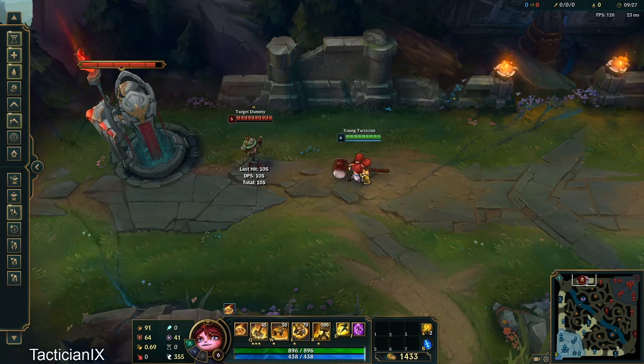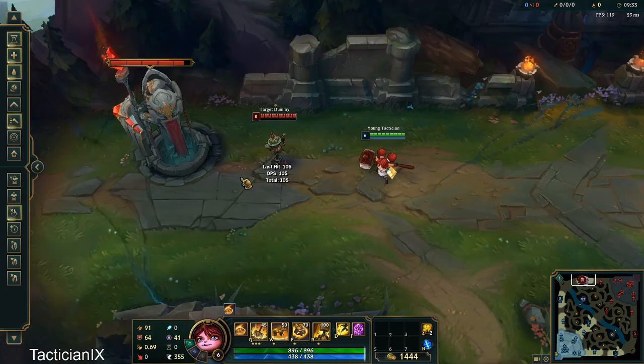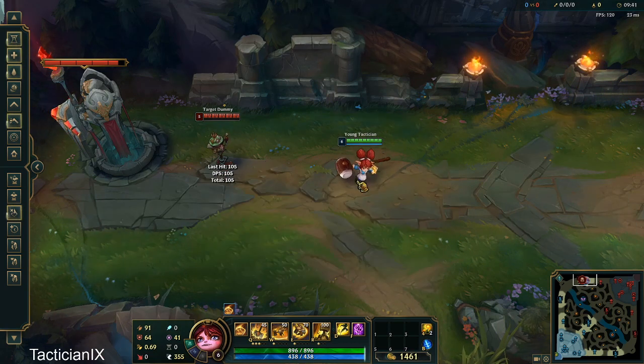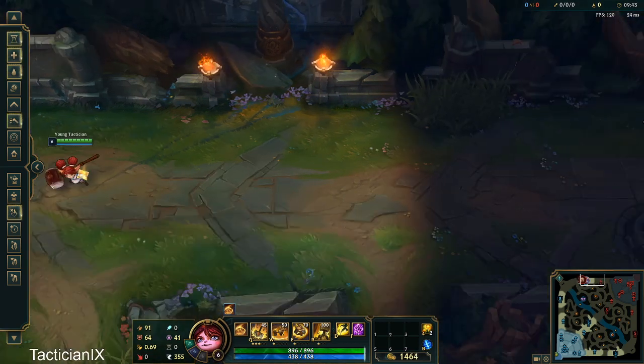So what exactly is the air slam combo? Well, it's when you position yourself between the enemy and their nexus and you're trying to ult them towards you, so you could then slam them into the wall — thus creating the term 'air slam.' Note that Poppy's ultimate will always send the enemy towards their nexus.